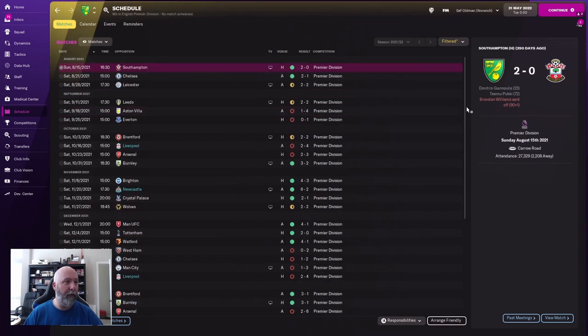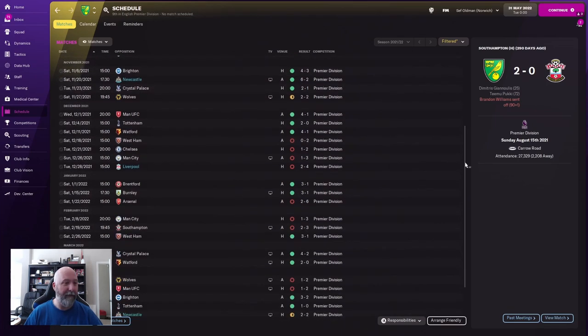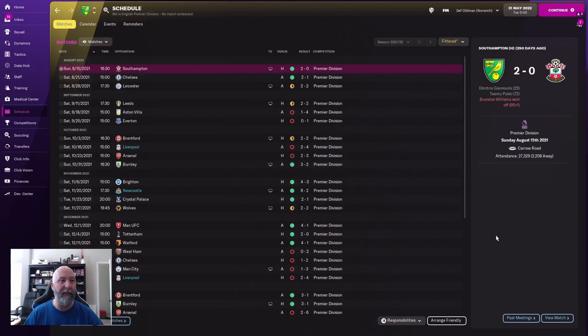Looking at Norwich against the other teams — we already know they lost to Liverpool. Newcastle beat Norwich 6-2 away from home — that is pretty hefty. Then another 4-2 loss to Liverpool and a two-all draw at home. Slightly different than the previous tactic.